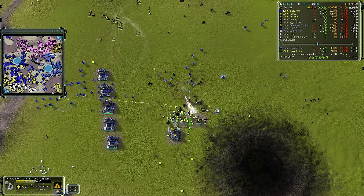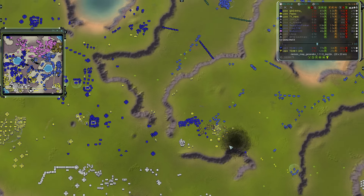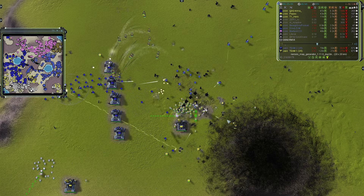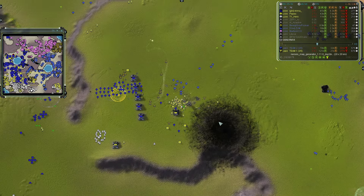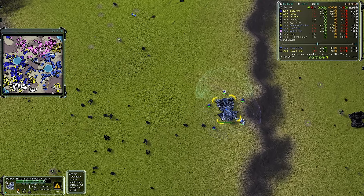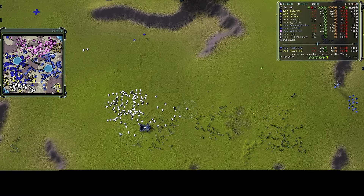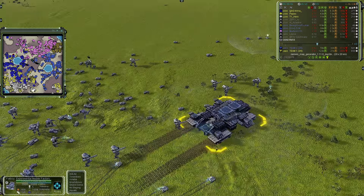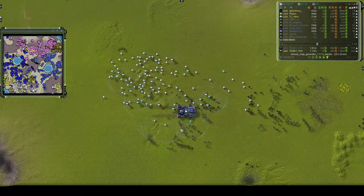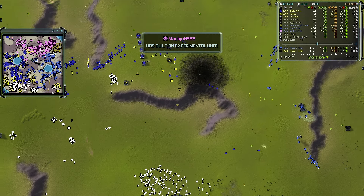Team two doesn't really have air control now — a little left, but there was an air fight and the gunships have been whittled down. Percivals are coming in to assist. The fat boy is still sitting over here not doing much, with a Chicken protecting it. Another fat boy is moving in from the south with T1 spam. T1 Hero is producing Cougars on the back of that experimental — using the UEF factory bonus.